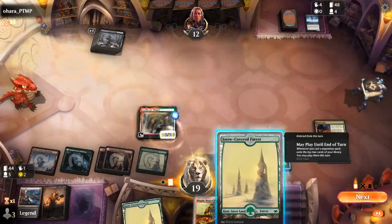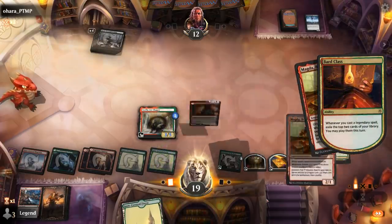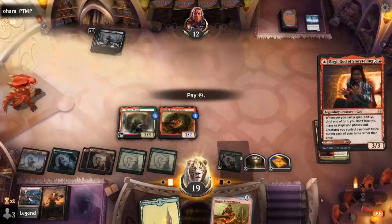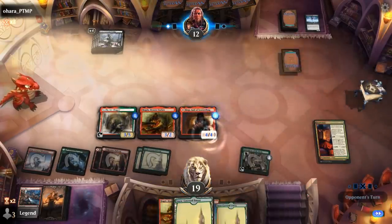Land I can play, Magda I can play, and then I can still exile two more cards. Backed up Magda and Burgi — I'll play Burgi. Nice way to refuel. And even if they wipe the board, we can do this once again.